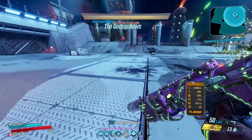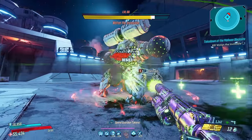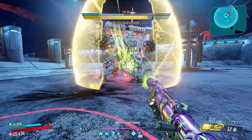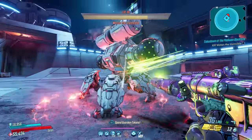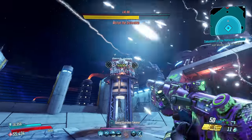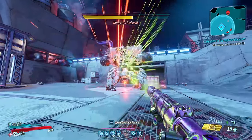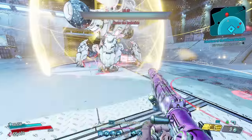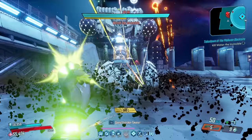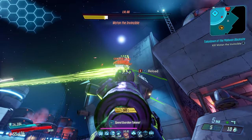So that is the updated Taz the Bind build, or Phase Grasp build. I know a lot of you have been waiting for it, and I really hope this helped. Taz the Bind is probably the most used Action Skill on Amara, and rightfully so — it is insanely good, especially paired with all the skills I just went over. This build will absolutely carry you through anything in the game with pretty much any weapon. Thank you guys so much for watching, and I will see you in the next one. Peace.